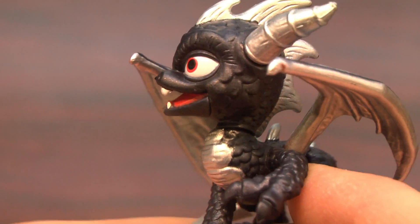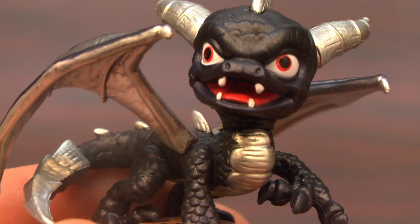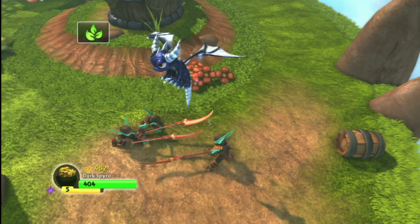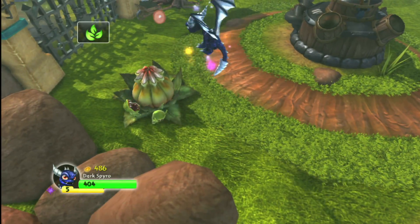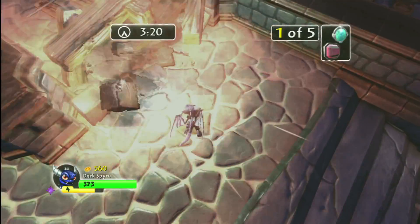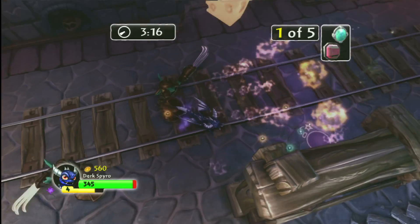Dark Spyro is a great looking Skylanders figure — he has a darker coat of paint than regular Spyro, and silver wings and markings. Annoyingly, there are no additional moves or heroic challenges that come with Dark Spyro. He doesn't even show up as existing in your Skylanders collection, at least for the PS3 version. However, he certainly does in the 3DS version.